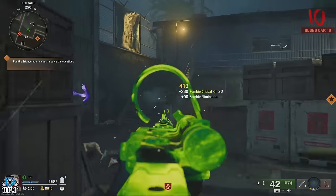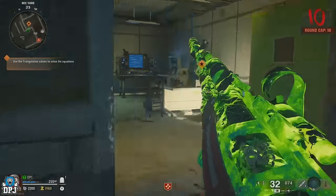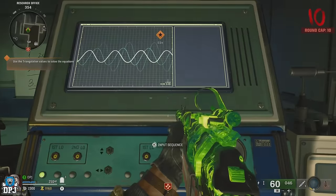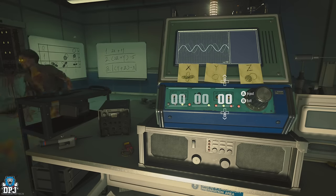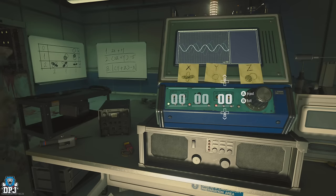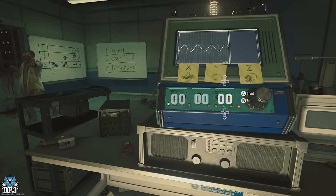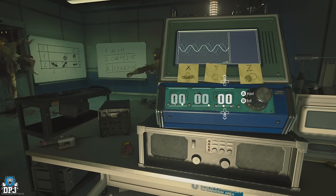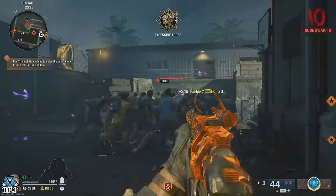Around this area is that Pack-a-Punch machine on the lift, as well as most of the devices you need — but honestly you won't need them. Run to the machine shown on screen where your objective states to use the triangulation values to solve the equations. When you're interacting with this machine, zombies spawn in and completely ignore you, piling up behind you outside the room. When the last zombie runs past, simply run out behind them and take them all out. Then run back to the machine and interact with it — don't try to solve it, you don't want to progress past this point. After about 10 seconds the zombies respawn, and you simply rinse and repeat over and over until you've got what you came for. It really is as simple as that.